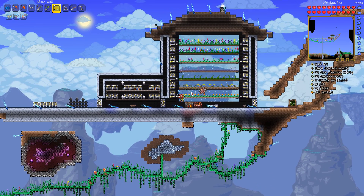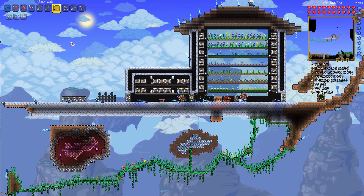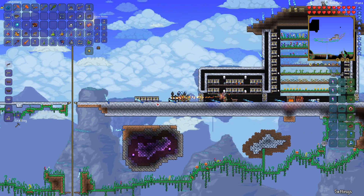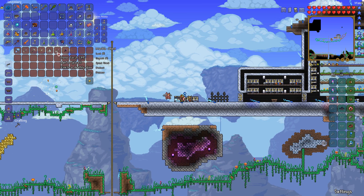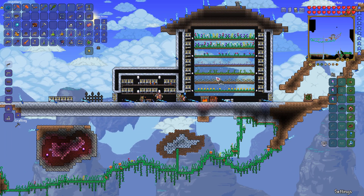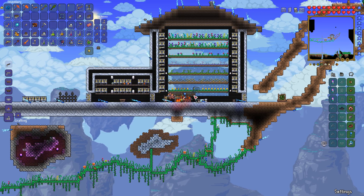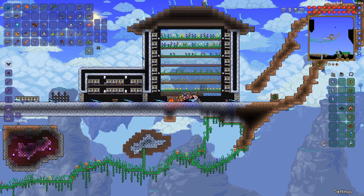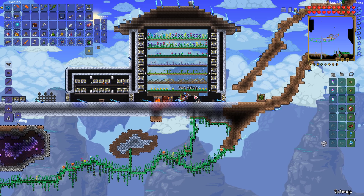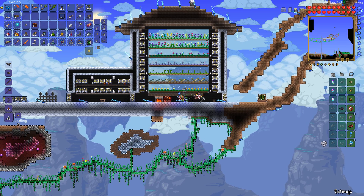I'll make myself some glass with the 27 sand I have - make myself some glass walls. That should be enough. Do I like having it dip down like that? So what I will do is take the boreal wood walls. You can just place over - that's cool. I mean, that's useful, but I can see that being really annoying. Let's paint these walls. I don't want to paint the glass black - that'd be silly.